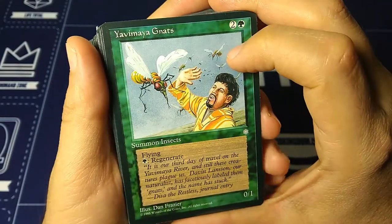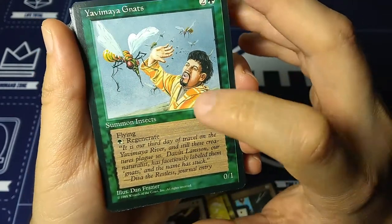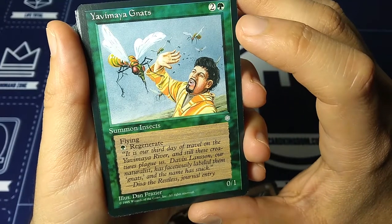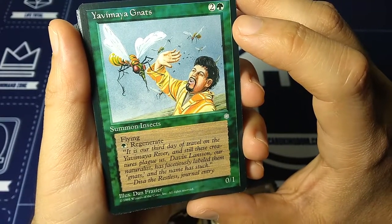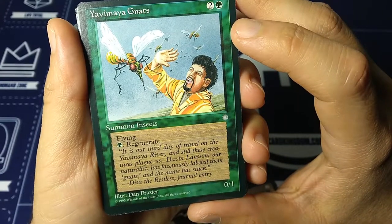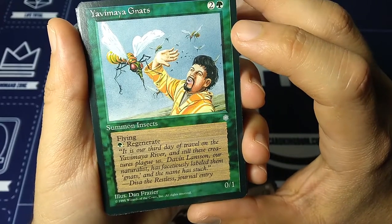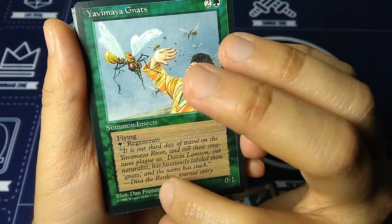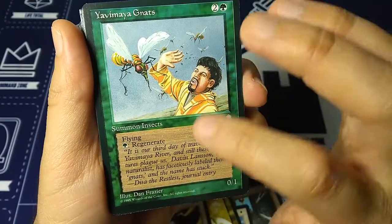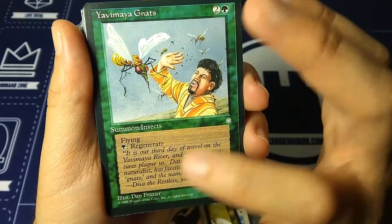Yavimaya Gnats — two and a green, summon insects. Flying for a 0/1 and regenerate for a green. 'It is our third day of travel on the Yavimaya River, and still these creatures plague us. Davin Lanson, our naturalist, has facetiously labeled them gnats, and the name has stuck.' — Disa the Restless, Journal entry. I love this. I remember the flavor text from Disa and her journal entries as they travel through the Ice Age wastelands. Art by Dan Frazier.